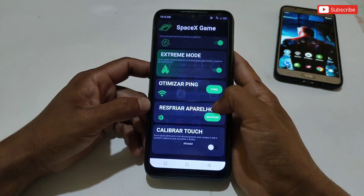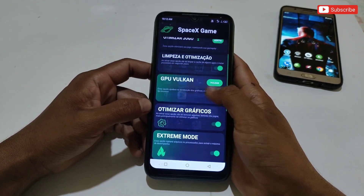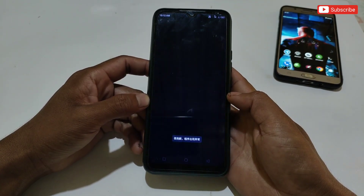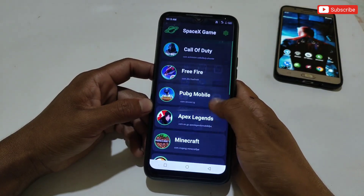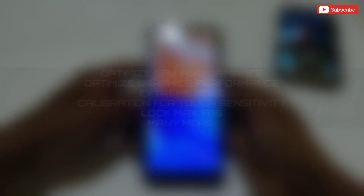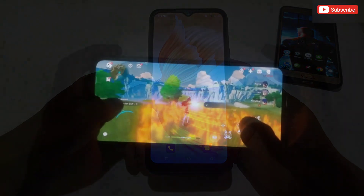Presenting the newly updated SpaceX Game Turbo for all games and Android phones. This game booster is now more optimized and loaded with various gaming tweaks which will help boost your gaming performance. It is suitable for all Android games and Android versions, it's lightweight and doesn't consume much RAM space. It has added so many tweaks like optimize GPU, optimize graphics performance, extreme mode, calibration for touch sensitivity, lock FPS, and many more.